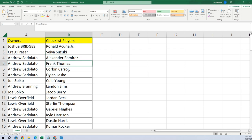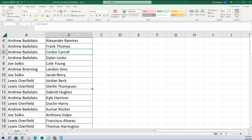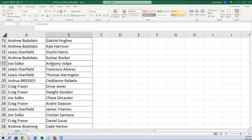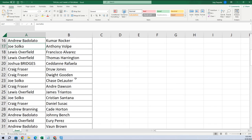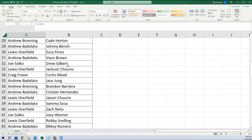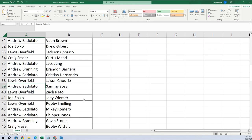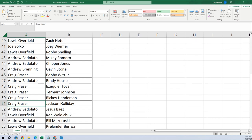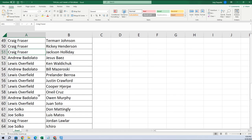Andrew got Frank Thomas — that's a good name. Corbin Carroll, that's a good one. Andrew B got Kumar Rocker, that's a good one. Joe, you got Volpe — hopefully you can pull a Volpe out of there. Sammy Sosa's in here. Chipper Jones — Andrew B got Chipper Jones, that's cool. Craig, you got Bobby Witt Jr., Rickey Henderson, and Jackson Holliday — that's a good one to try to get.